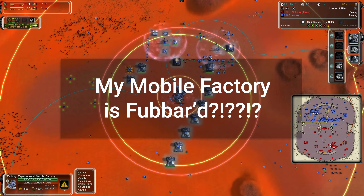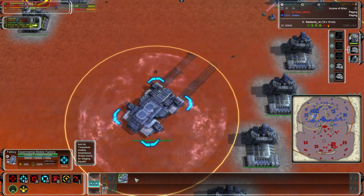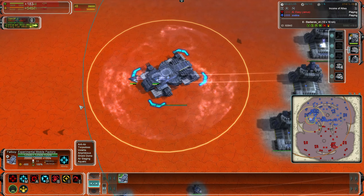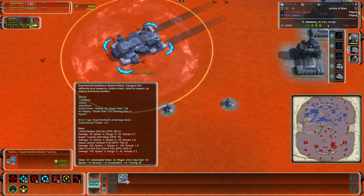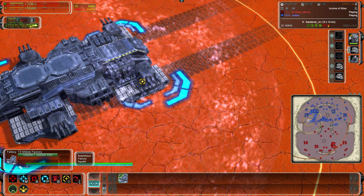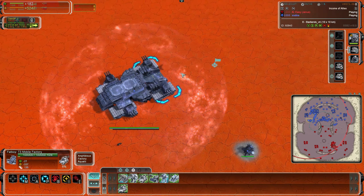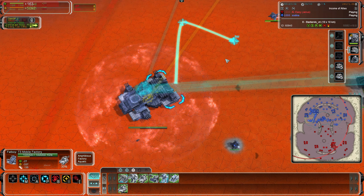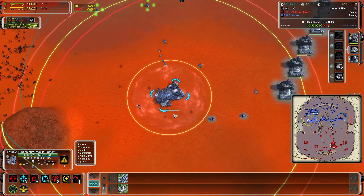Some of you building a Fat Boy or other experimental units may wonder where you can build units from the mobile factory. Notice that the build options are no longer accessible via the main part of the unit as they were before. If you zoom in carefully, there's a separate section at the back — selecting that is the mobile factory, where you can build units. Right clicking from the factory part sets the rally point for built units, while selecting the main unit moves the experimental itself.